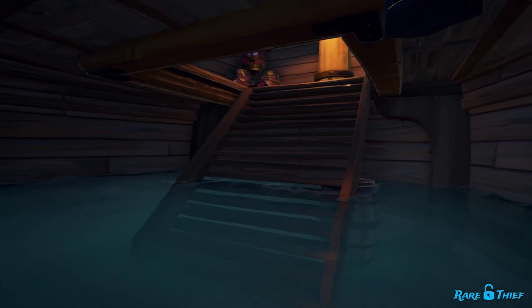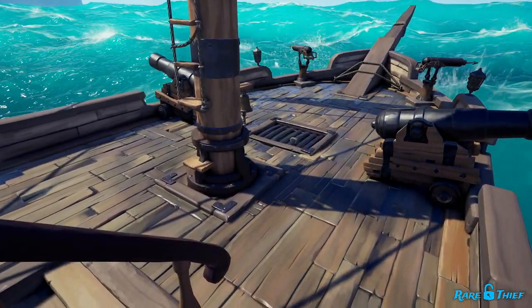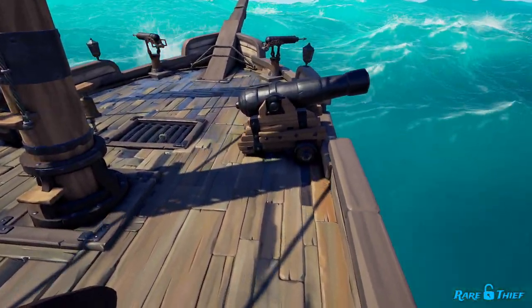Rats dislike water very much and hang out where it's driest. As your ship fills with water, the rats will scamper from the bottom to the top deck. So if you see rats on the top deck of your ship, you better run below with a bucket in hand. You're sure to find a shipload of water waiting for you to bail.